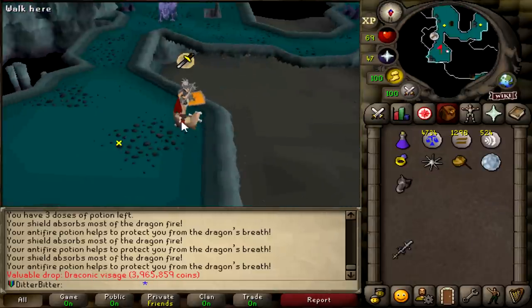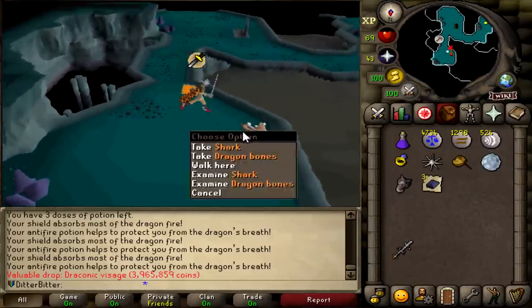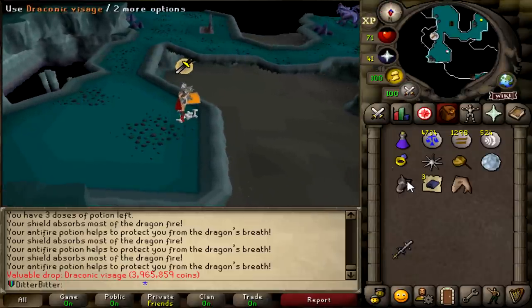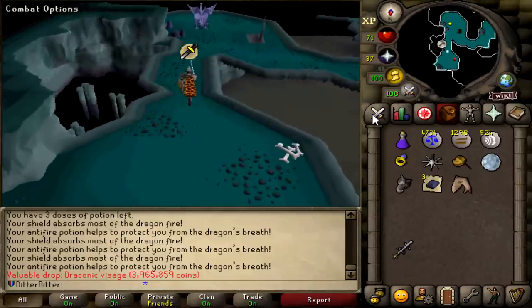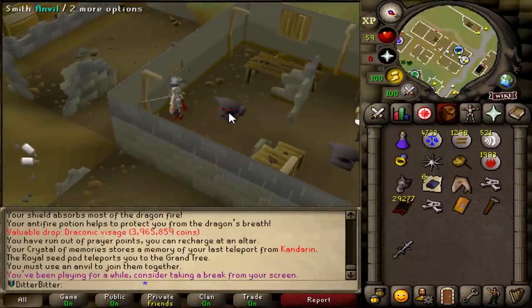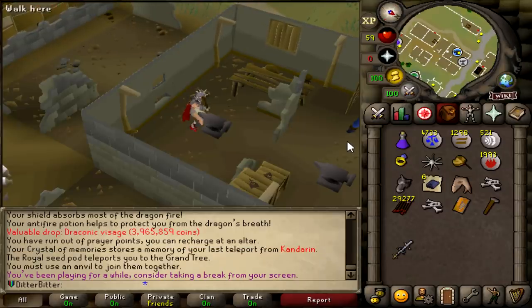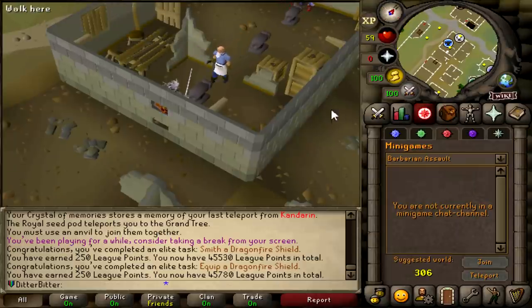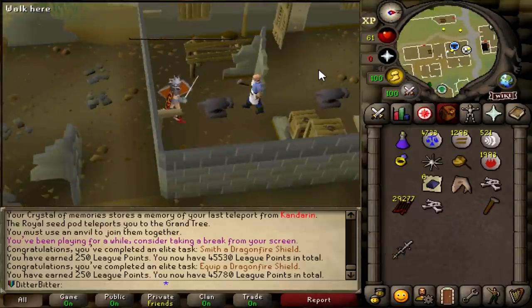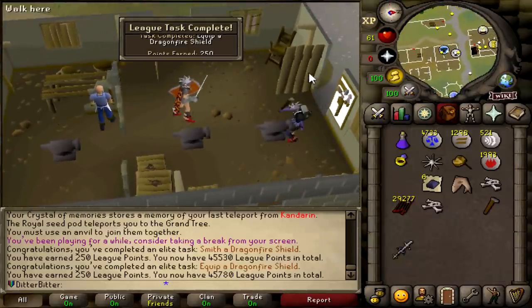If you guys have been enjoying my League's progress videos, please consider subscribing — it's the best way to support me and makes sure you never miss a video. Over 60% of you aren't subscribed, and I'm still going to Extremely Heartless League, so it would be greatly appreciated. I'm pretty sure this is going to give me 500 points, because I get 250 from making this into a DFS and I think wielding it is another 250 points. 500 points just like that on the first kill of my Mithril Dragon task. That puts us up to 45,780 points.